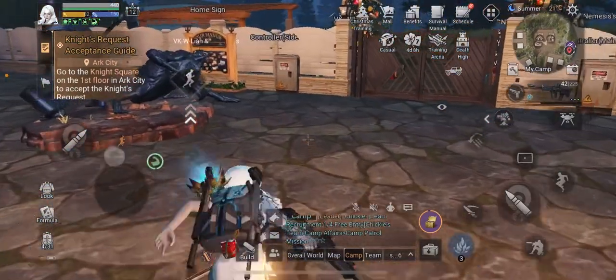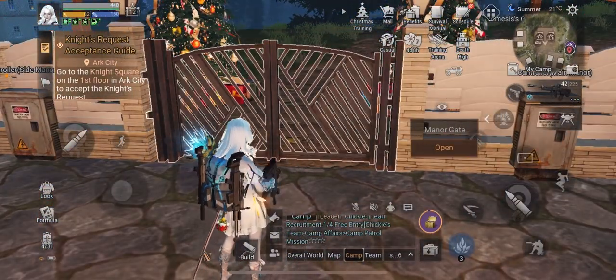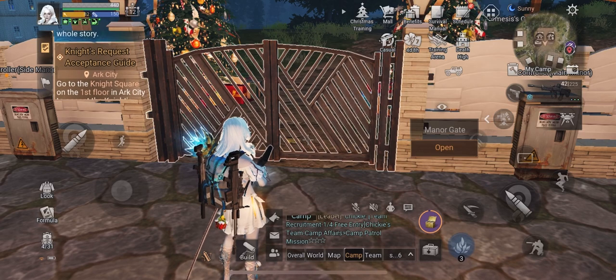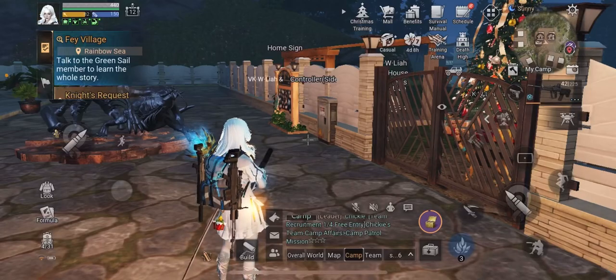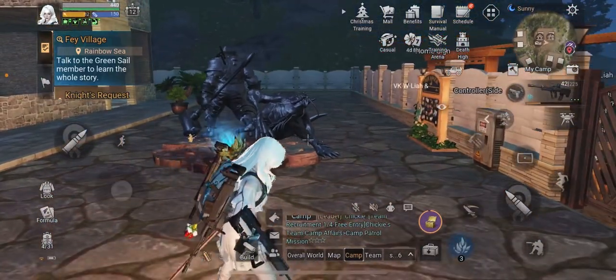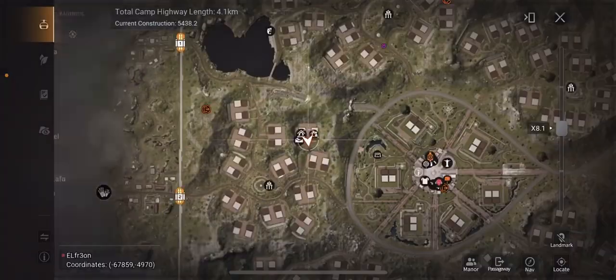I think I've covered all of the possible options — there may be one other, but just look at the top left side where mine right now says 'Fey Village' or 'Knight's Request.' Right up there it'll pop up with the objective and there should be a little marker showing you where to go. Ask your teammates — it's really simple. I think I explained most of it. If you have any questions let me know, but that's just the basics of camp patrol.